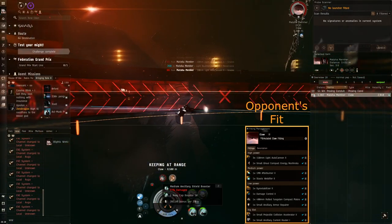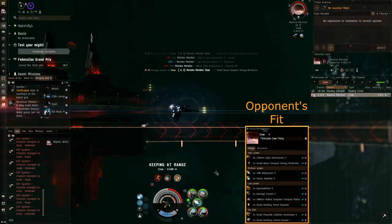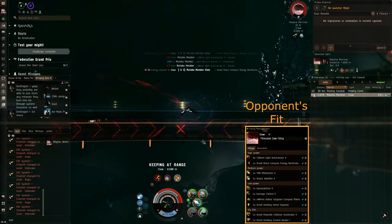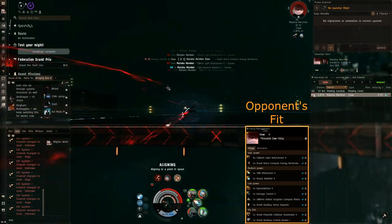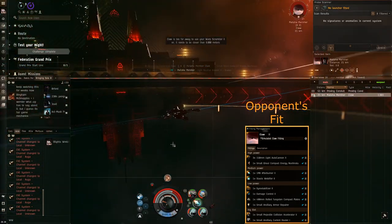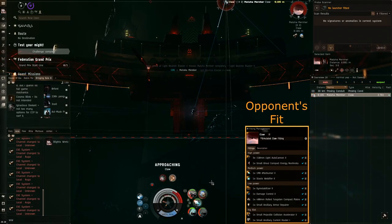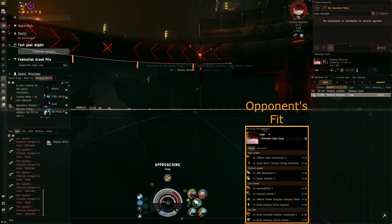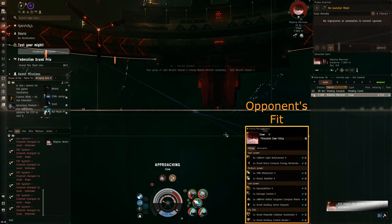I'm trying to keep him at 8.5k here. We have range control because he seems to be AB fit. You can keep the MWD going. It's still a very rough fight. I have to actually pull myself off at that point, reload my reppers, and then come back to basically kill him. I could have probably killed him there but I didn't want to risk it. So we come back in and eventually get him killed.